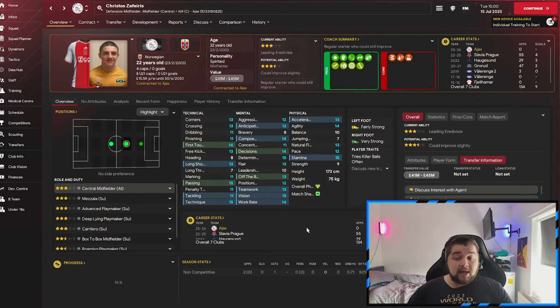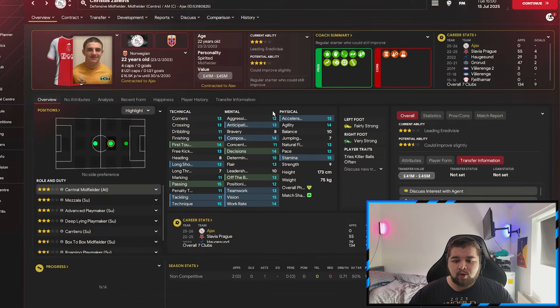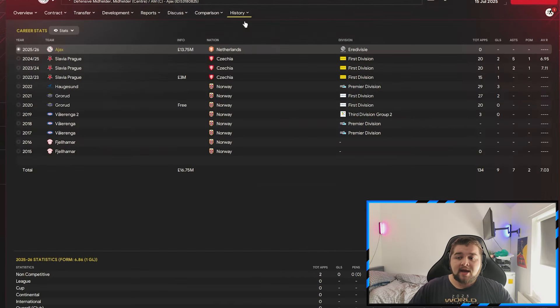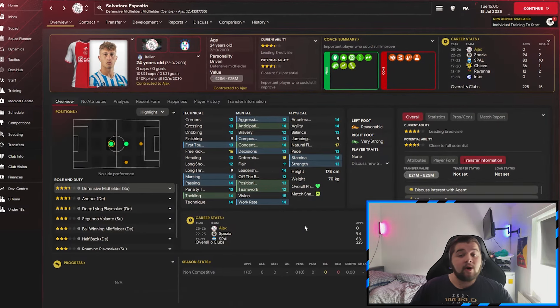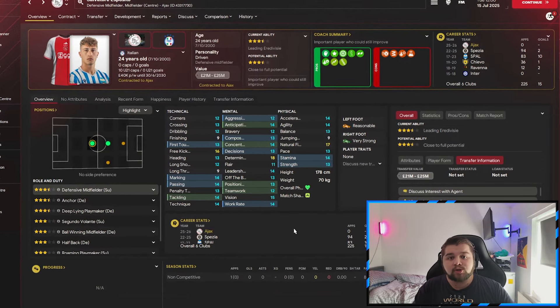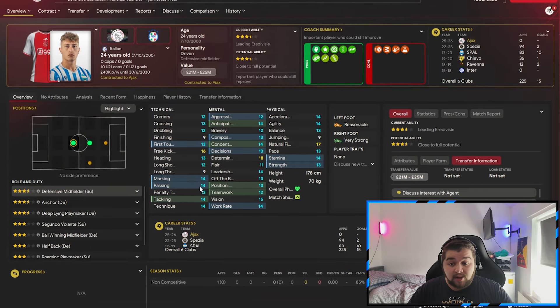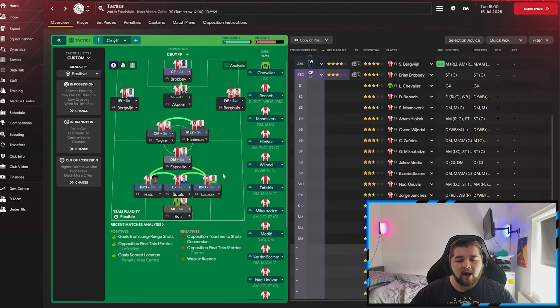In season three transfers, we land Christos from Slavia Prague at 22 years of age for £13 million - he can play central midfield or Mezzala and looks so good. We also land Esposito from Spezia, 24 years of age - the man I wanted. He's going to be a very strong DM, the anchor point of the team, winning the ball back and getting it moving forward with his very good passing. Some players left on frees. Going over to the tactics, the team now looks great and I'm happy with it.